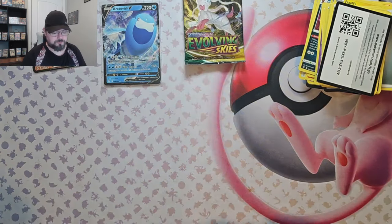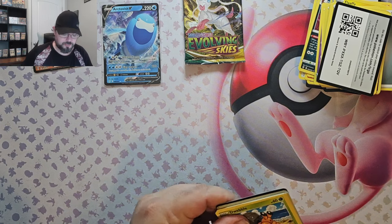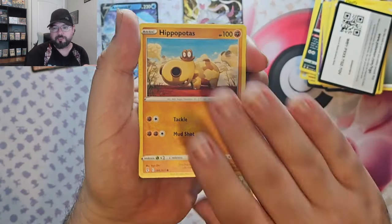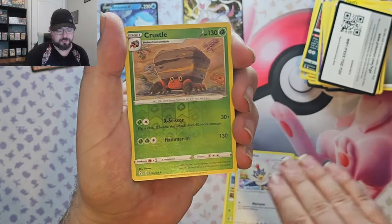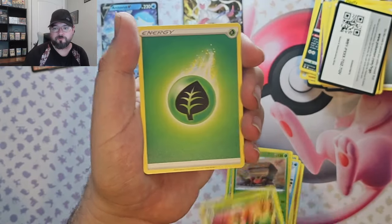Pack seven — can we get another hit? Two hits in one ETB of Evolving Skies is already pretty good, so I'm happy. We got Crustle reverse and a non-foil rare.